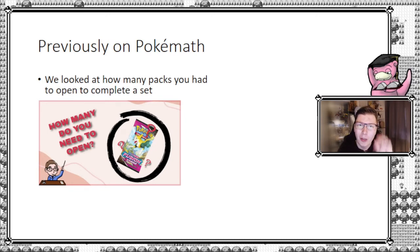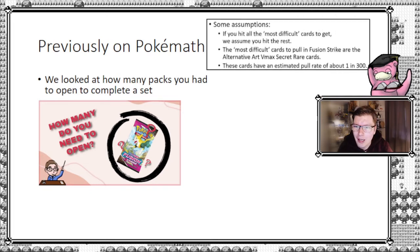Pre-releases are running at the time of recording this. The thing about Fusion Strike was it was an enormous set — the biggest set in history, if I'm not mistaken — and for a lot of people it seemed almost impossible to collect everything, especially if you just open packs. So that was why we did this analysis. We did it under some assumptions: one of the most important was that the most difficult cards to get all had the same pull rate.